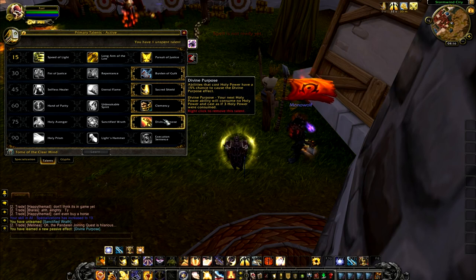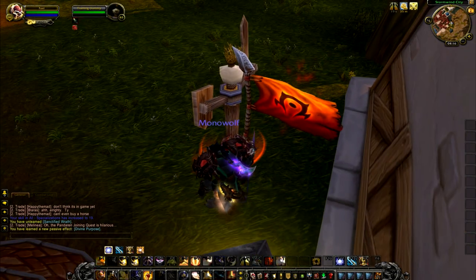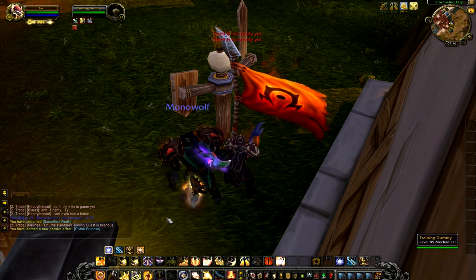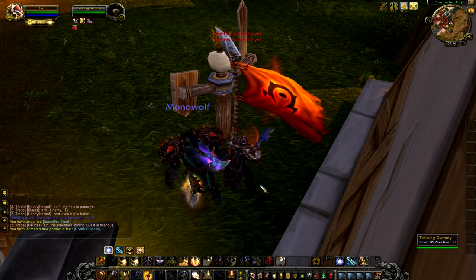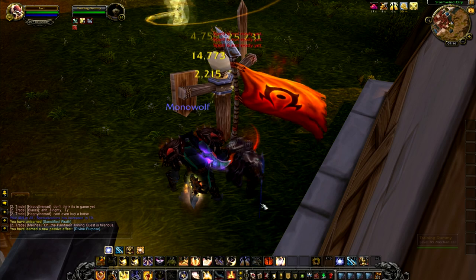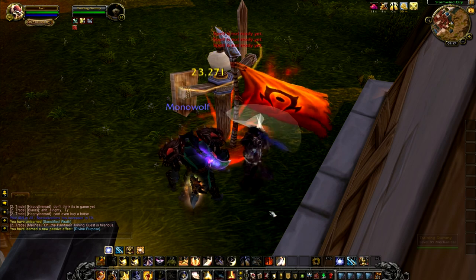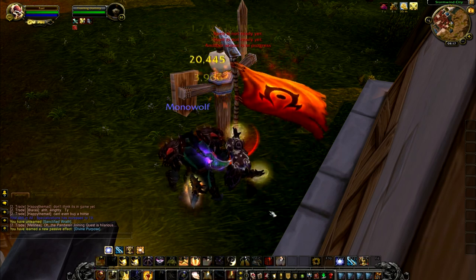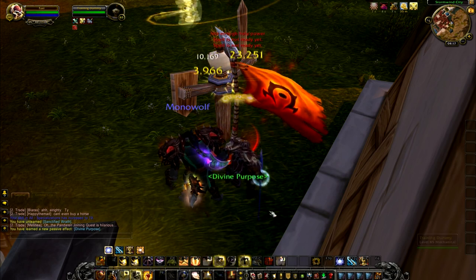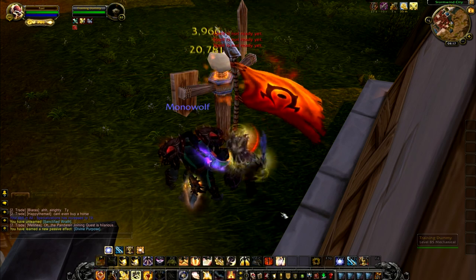The last one is Divine Purpose. Abilities that spend Holy Power have a 50% chance to trigger a Divine Purpose effect — same as we had in Cataclysm. So every time you use Word of Glory or Templar's Verdict, you have a 15% chance to gain a free Templar's Verdict. I guess it's good for PvE maybe — some stable extra damage now and then. But for PvP I do not see it being viable, because in PvP I want controlled burst damage, not just random procs. I don't think that is viable at all.